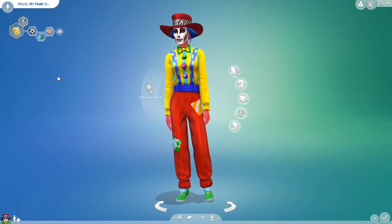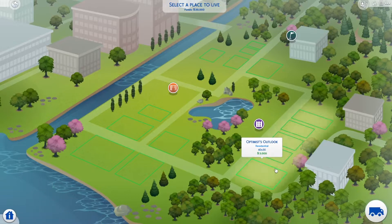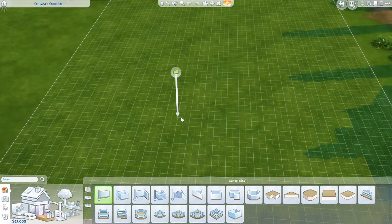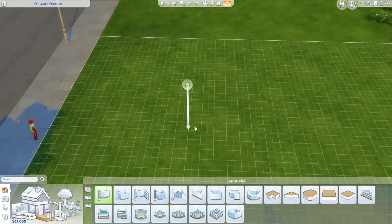So now let's go spawn her and make her a house in a city. Girl, where do you wanna live? She's gonna live here. This is like the best house ever — look how amazing it is. So we're gonna build her a small tiny house, because we are poor.